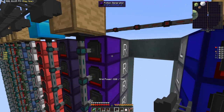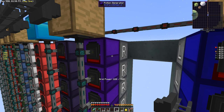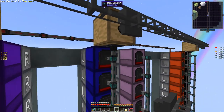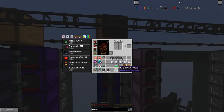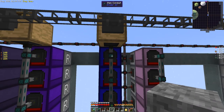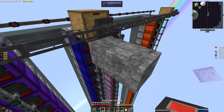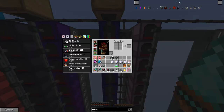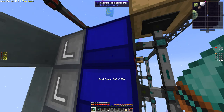Oh, potion generator — I meant to bring a potion with me. We've gotta get the empty bottles out, so we're going to need importers on all of these. And the overclocked one — I've got it filling up with coal. This is the one we're actually going to do a little work on. I need to think about the conduit placement here.